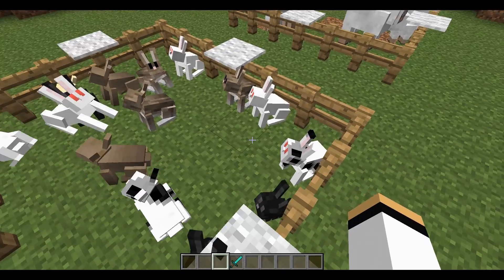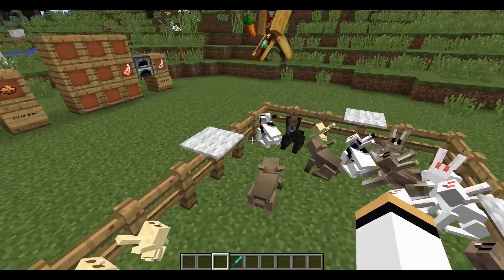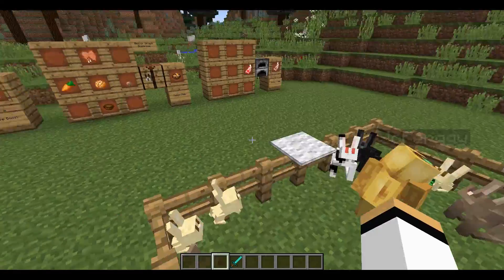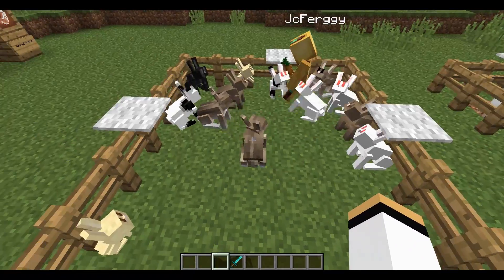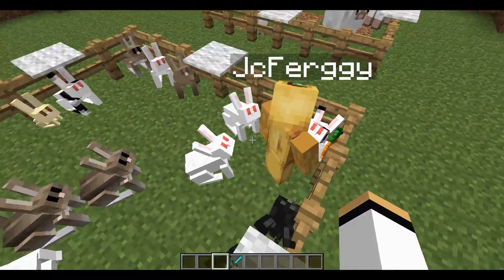Some with red eyes, black eyes, all different colors. And if you feed them carrots, they will fall in love with you and mate. They do not mate on their own, so you have to repopulate.